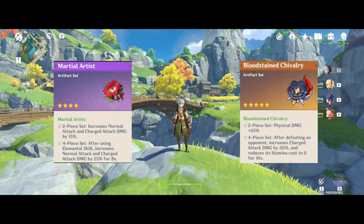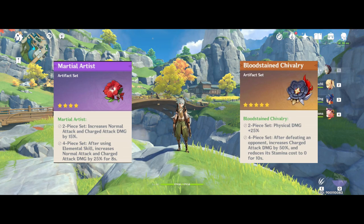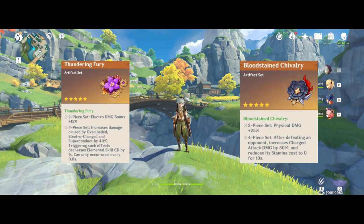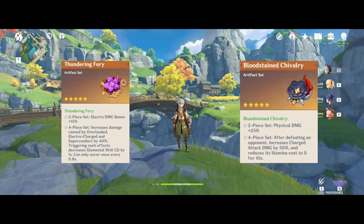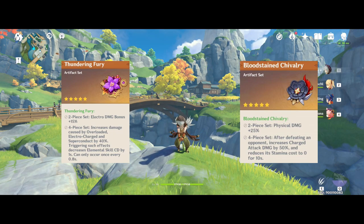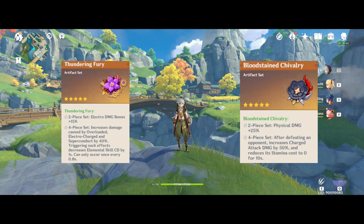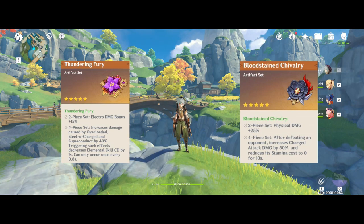Next we have 2-piece Bloodstained and 2-piece Martial Artist. You can view this as the upgraded version of the 4-piece Martial Artist because it essentially gives you the exact same damage multipliers — 25% plus 15% — but you now have access to more 5-star pieces. I would recommend going Martial Artist on the timepiece and the flower, with the remaining 3 slots dedicated to 2-piece Bloodstained and a random 5-star artifact. And lastly we have 2-piece Bloodstained and 2-piece Thundering Fury, which is what I am currently using on my Razor, because my Thundering Fury pieces had excellent substat rolls. This combination works because Razor deals both electro and physical damage during his burst — electro damage still counts for about 25% of his total damage output.